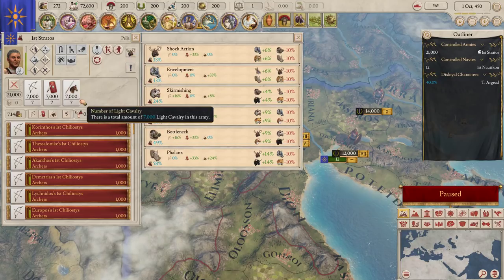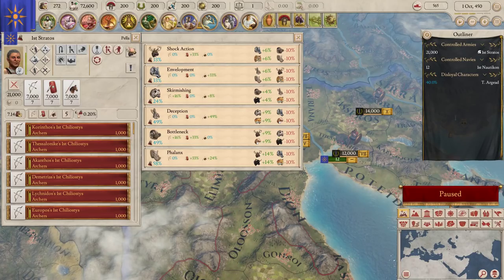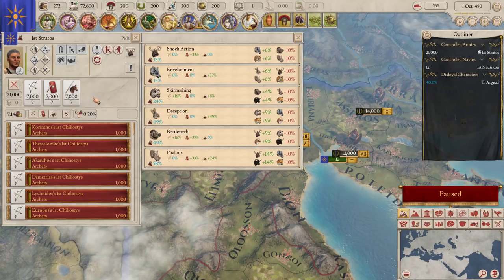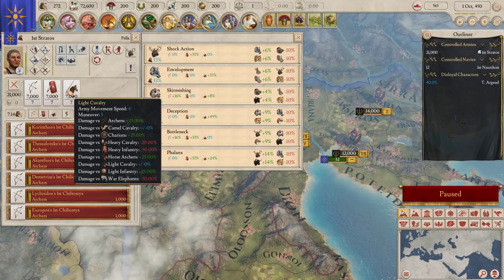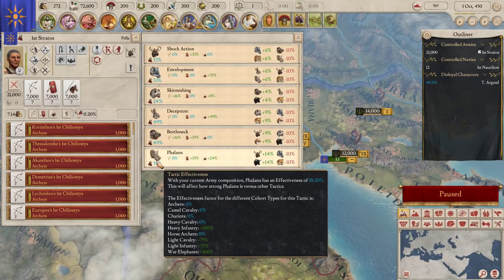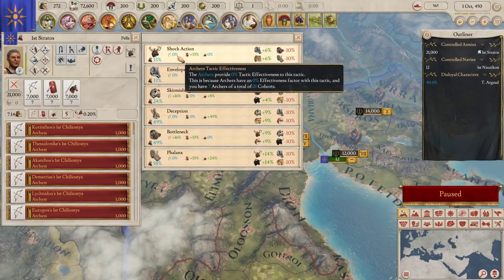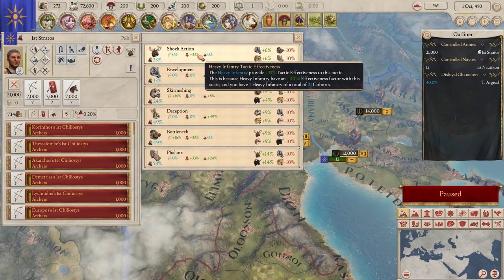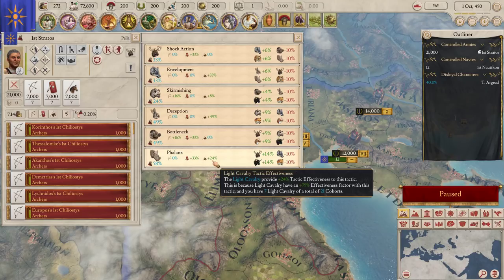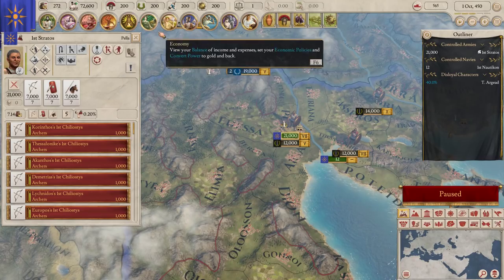The other thing you want to do on the army screen is change the way the army is set up - its positioning, the way it engages in battle. This one took me a long time to find and click. This army is made up of archers, heavy infantry, and light cavalry. Depending on the way we set it up, we get different effectiveness benefits. I'm inclined to change our positioning from a shock action - which provides no bonus to archers or light cavalry but a decent bonus to heavy infantry - to a phalanx approach, which keeps that heavy infantry bonus but also adds some light cavalry effectiveness.